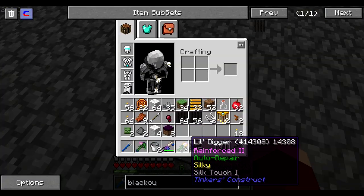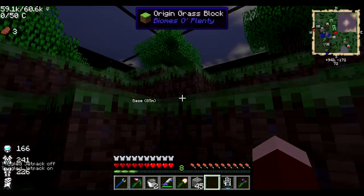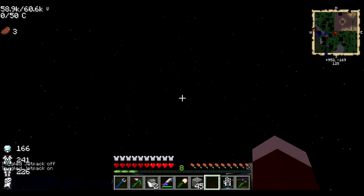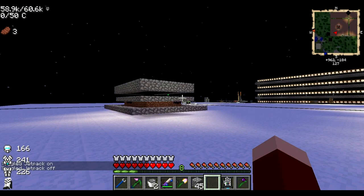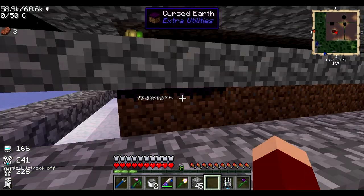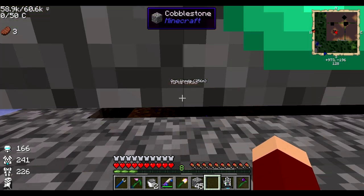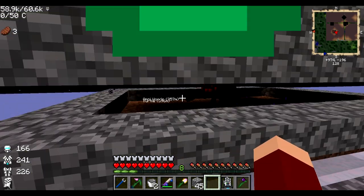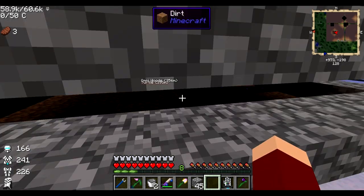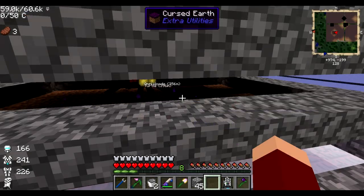I did a little bit of harvesting. I made myself a silk touch shovel to get some cursed earth, and then I made this little hut over here. Inside of there, apparently it's enough for a spider to spawn but nothing else. And since there are half slabs here, it's completely dark in there, so this cursed earth is currently spreading. I'll just harvest it every once in a while and replace it with dirt so it keeps spreading.